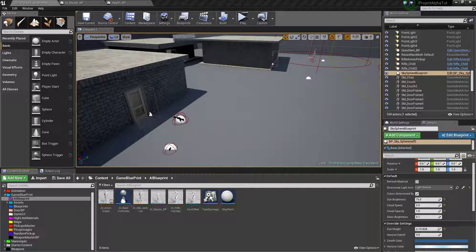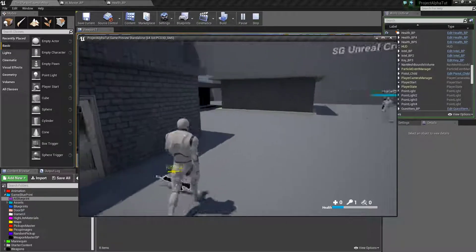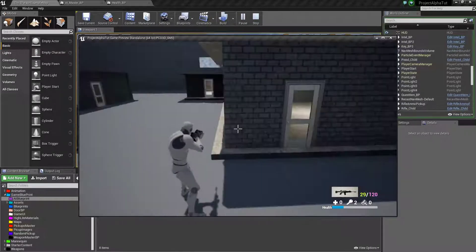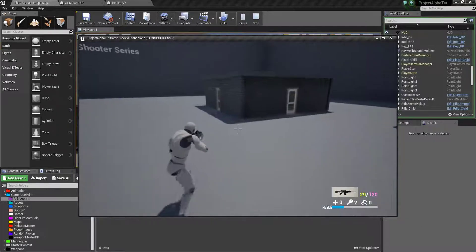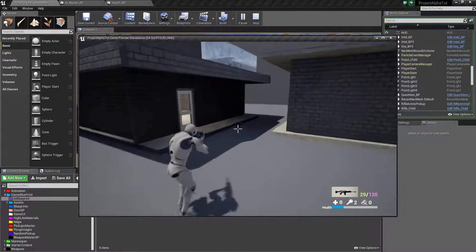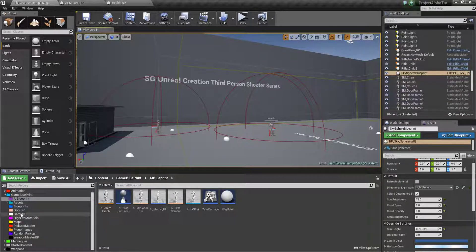Hi guys, I'm back again. This is Sagar from Azure Unreal Creation. In the previous video we picked a key, it popped up into the HUD, we shot a guy and he spawned something for us to collect. So we got a key, but right now as I told you, we have two keys but they are not consumable keys. If you got a key you can open any door, and that's not good for gaming purposes. Maybe you require a key to open different doors. So I totally changed my BP secure door system.